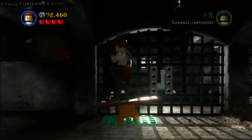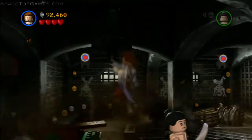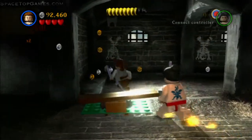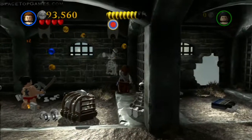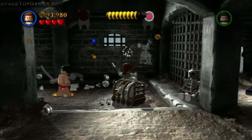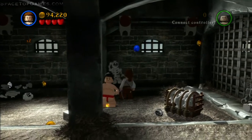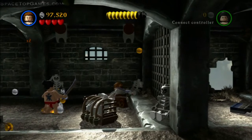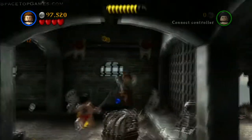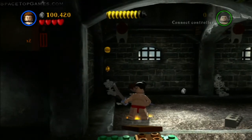There's one skeleton in there already. To get the other three, break open the remaining cells and shoot down those three skeletons. You can use anyone with a gun — I like using William Turner because his axes are easy to control. The guns take forever for some reason. Build the last three skeletons and that gives you the fourth minikit.